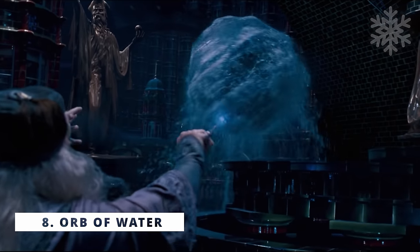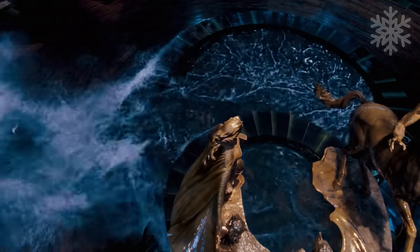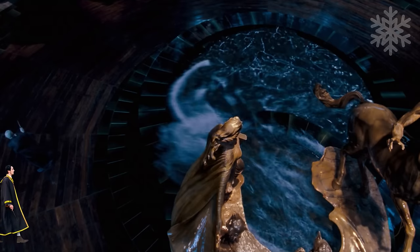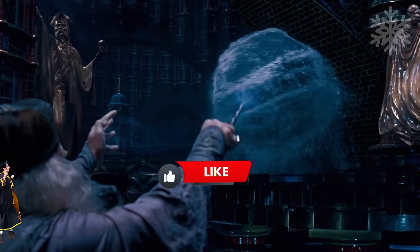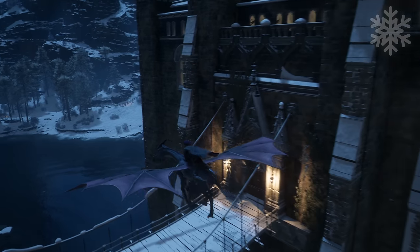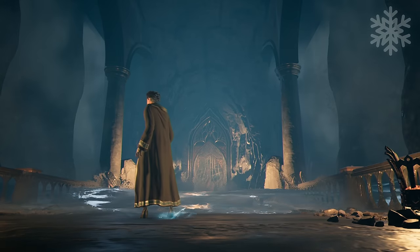The Orb of Water was the spell that Dumbledore used in the Battle of the Department of Mysteries, where he drew water from the fountain and used it to entrap Voldemort. The key part is that there was an available body of water for Dumbledore to use. So in the sequel, in order to cast the spell you would have to be next to a river or a lake, or if not, perhaps we could conjure some water with Aguamenti.